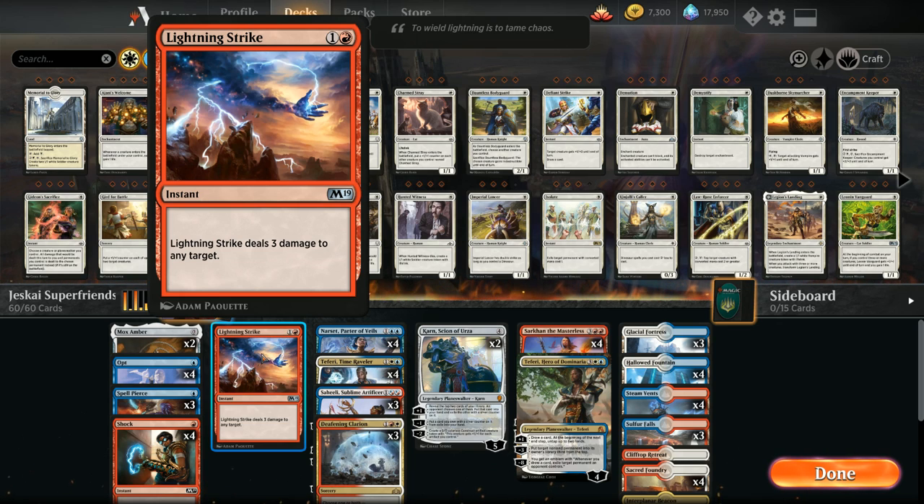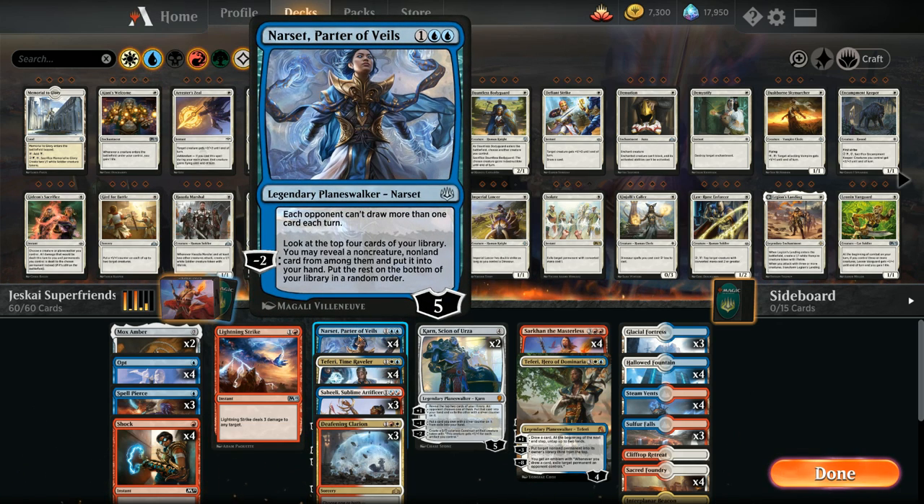Then we get to our planeswalkers where we've got the full four copies of Narset, Partner of Veils, which is our main card draw engine. The minus two lets us look at the top four cards of our library, reveal a non-creature non-land card, and put it into our hand. We don't have any creatures so any non-land card is good to go.